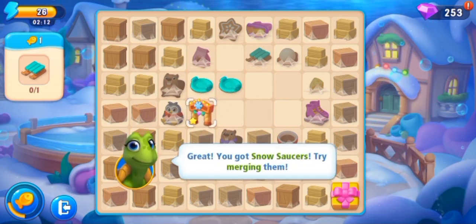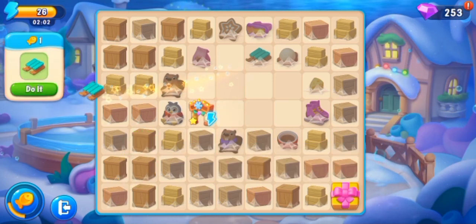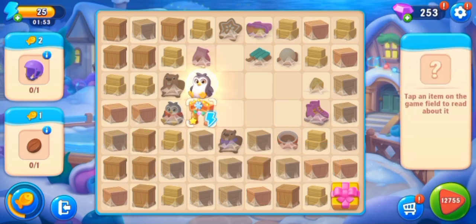We can call it an items generator. Here are snow saucers — you got snow saucers, try merging them. Now it's also done. Great job! Keep merging items to complete tasks and get rewards. And here is the penguin snowboarding set.